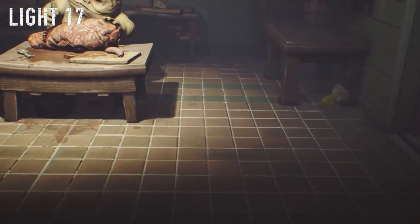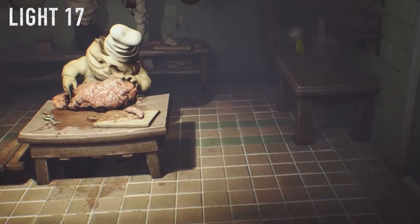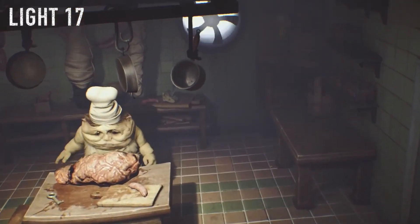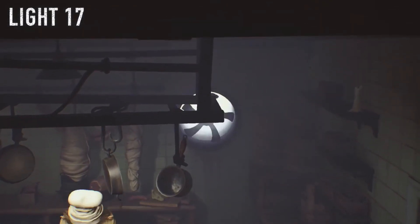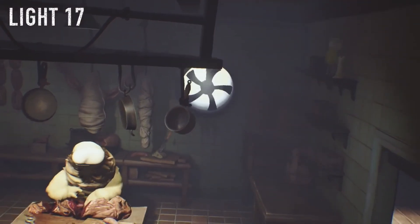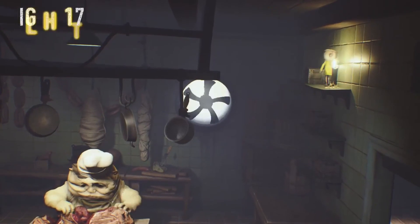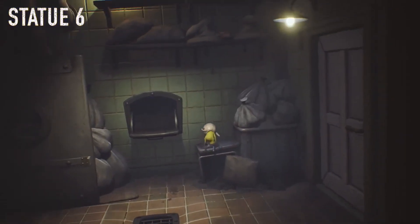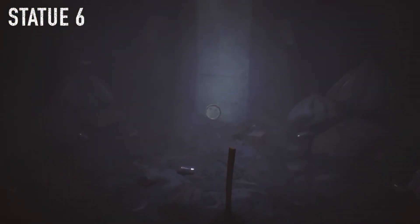This is where you encounter the second chef brother in his cooking area. Climb onto the right side table and go up to the top shelf to grab the light up here — don't worry, he probably won't hear you. This is later on after we escape the chef and go into the garbage disposal — on the lower left-hand corner of this room you'll find another statue, and just smash it.